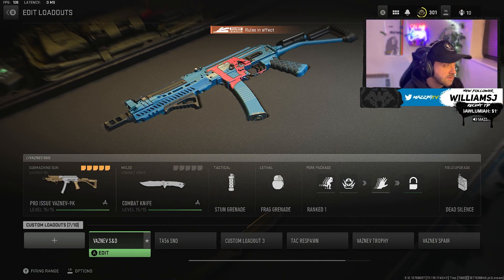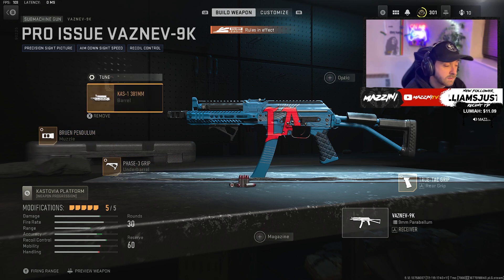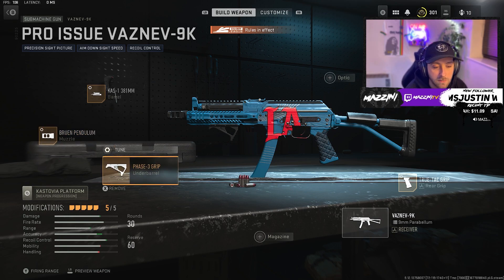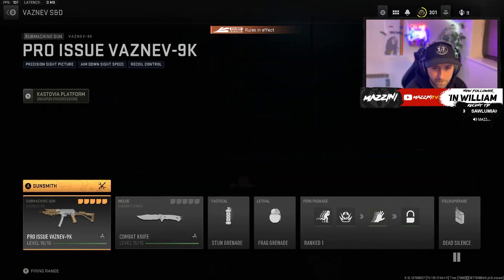The first gun we're going into is the Vaznev 9K. This is the attachments I've been using. They recently sent a nerf to the Vaznev to reduce the damage range, so I've paired it with the CAS-1 381mm barrel, a Bruen Pendulum muzzle, Phase 3 grip to improve movement speed, the True-Tac rear grip for recoil control, and the Broadside FCP stock — a brand new one I tried recently. There's not much negative on recoil control and it's a bit better for movement.